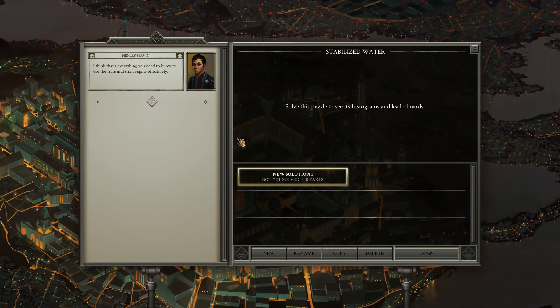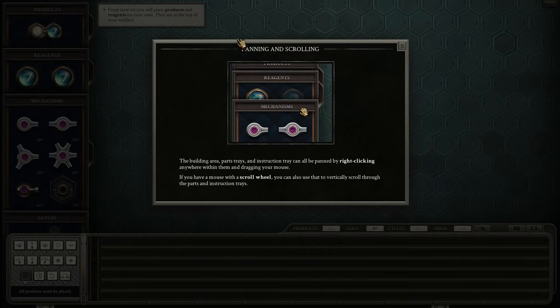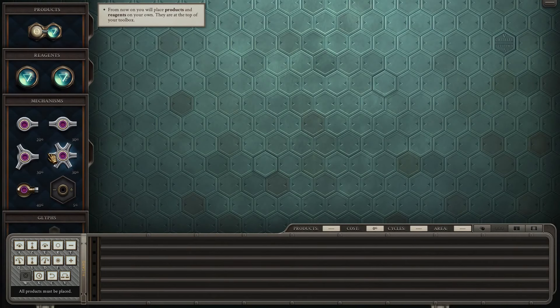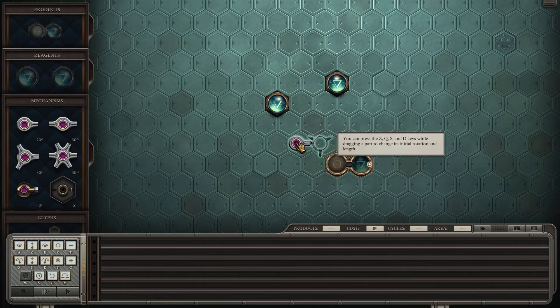And now a real puzzle. So I can pan everywhere — whoa, that's a lot of stuff. Give me everything now. So yeah, I need this, and I have water. Somewhere, somehow.